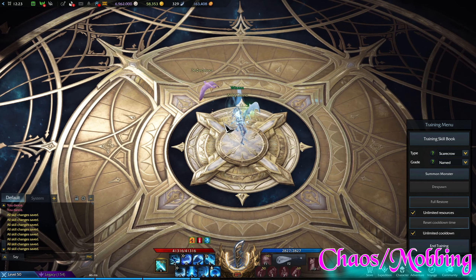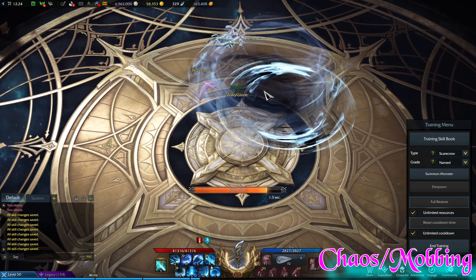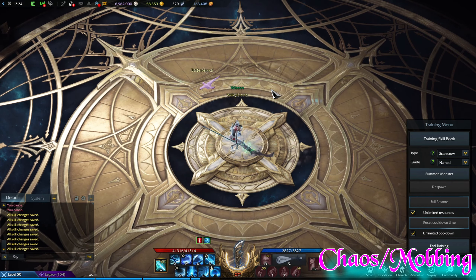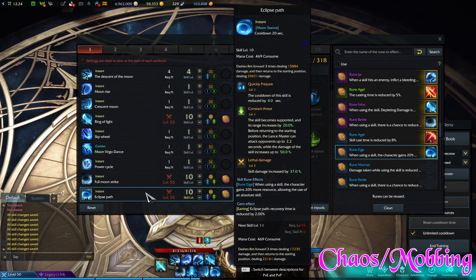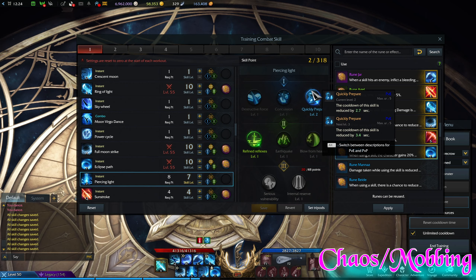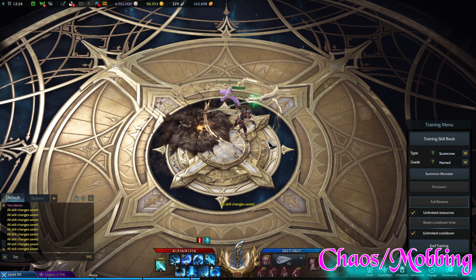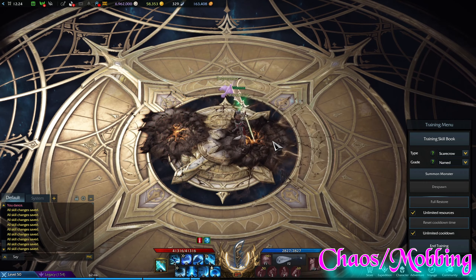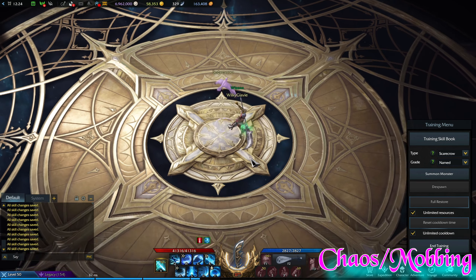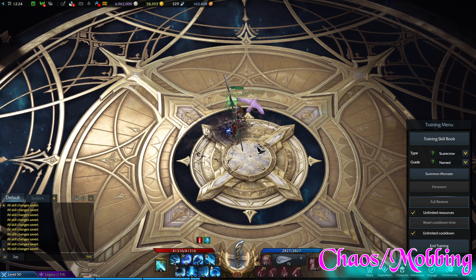Eclipse Path — Quickly Prepare to have more cooldowns, Constant Threat allows you to channel this skill, and it actually deals surprisingly good damage especially with the Lethal Damage tripod and a moon buff. However, if you don't have enough skill points this is probably one of the skills to remove earliest. Piercing Light — Quickly Prepare for cooldown reduction, and Refined Reflexes to have this as a sort of instant skill. This is usually only used to debuff bosses anyway — you go to the boss and debuff so you have more crit chance against it, then go ham with whatever skills you want.